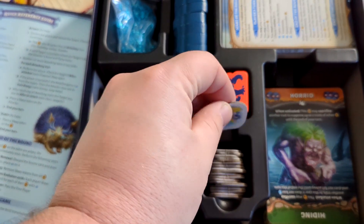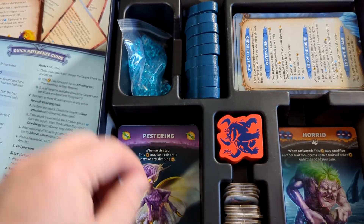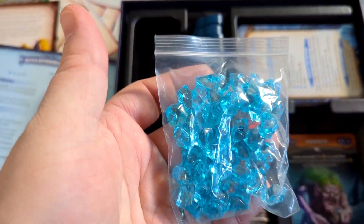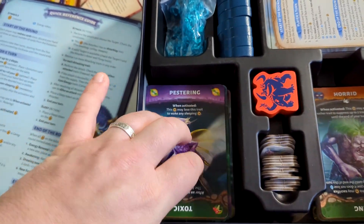Here are sleep tokens — you put these on when your creature goes to sleep, and once all the creatures are asleep the round is over. Here are the energy cubes. We have a couple different stacks: that's the main game.